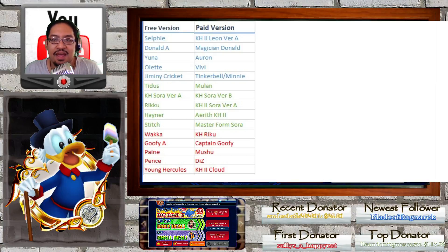Vivi, Eric, and Dis are in a category of their own. Titus is comparable to Mulan — both are one-cost medals. Kingdom Sora version A to Kingdom Sora version B, Riku to KH2 Sora version A. The one-cost medals I'm a big advocate of are Selfie, Titus, Stitch, and Waka — those are all the one-cost medals.